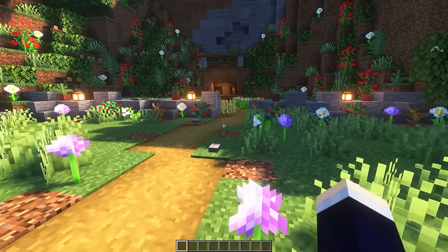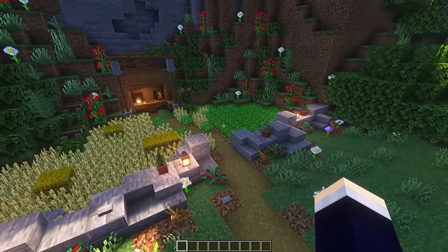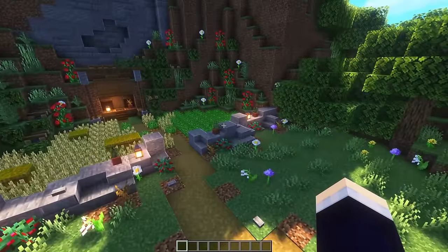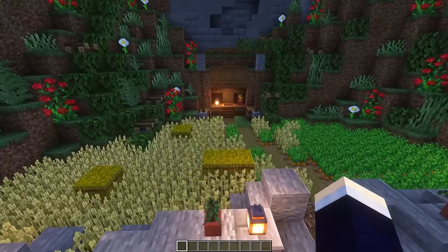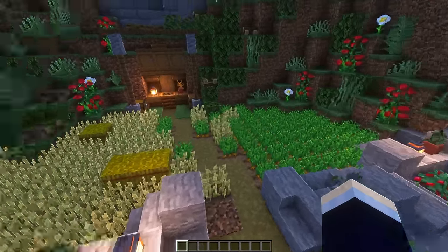Next up, we have a decorative garden design. I can't remember if I helped Extra build this or not, but I think I did. We've got this nice little walled-off garden here that's surrounded by a cliff, kind of a hilly area. We've added heaps of leaves and heaps of details everywhere, and basically it's just a little farm design.